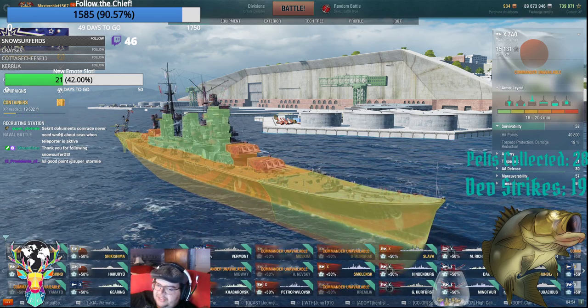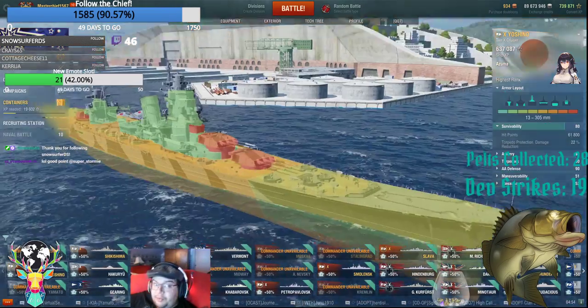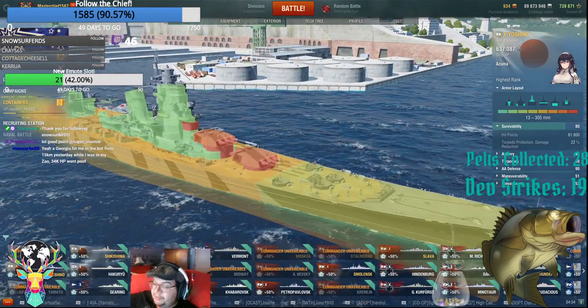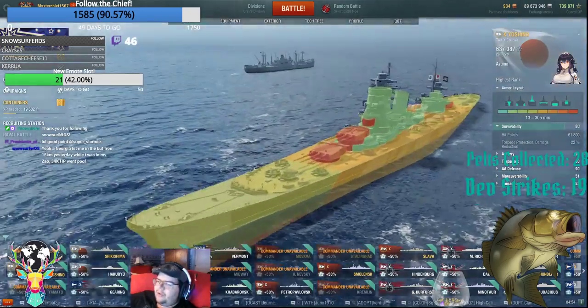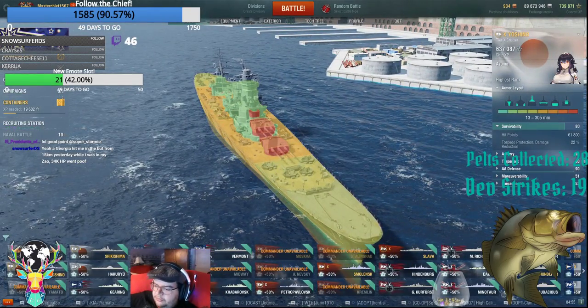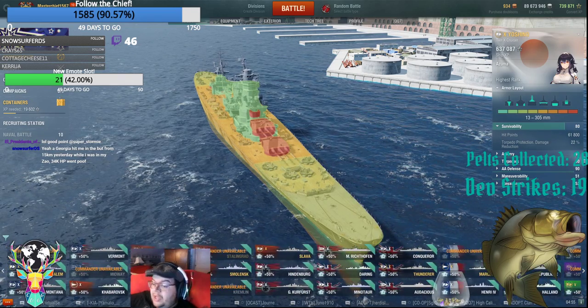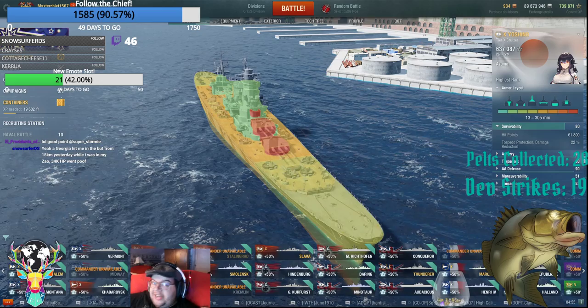Zao gets slapped out of existence. Yoshino is the same thing — it has the same armor profile that the Zao does, but it deals more damage than the Zao and you have better pen because of the guns. It basically boils down to: if you want to survive in a cruiser, just don't get shot at.